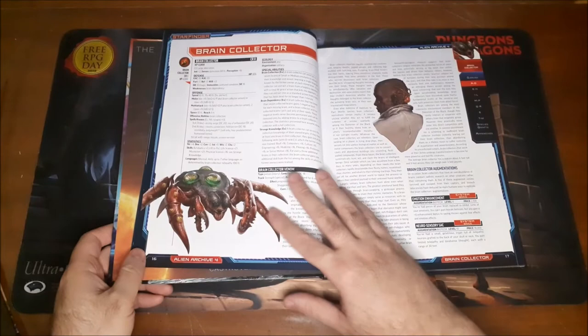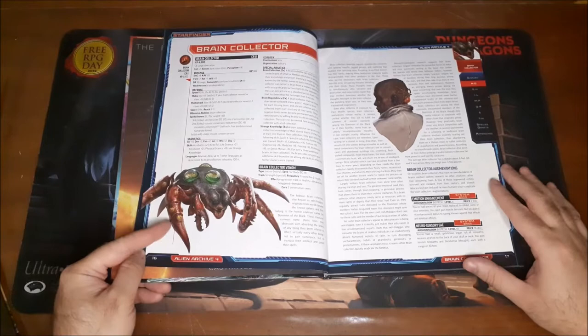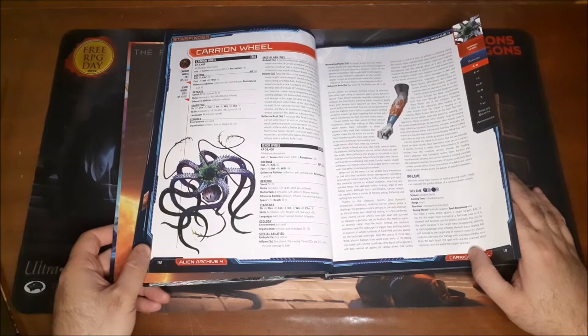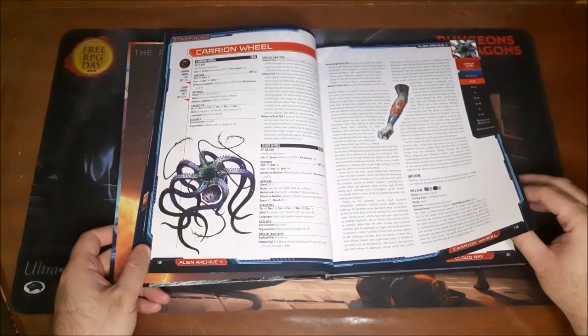Here we have the Brain Collectors — I think these were in the Pathfinder game as well — and we've got the guy there sort of stuck on the back of the person's head. Then a Carrion Wheel, with a new spell: Inflame. So that must be the effects of the spell there.